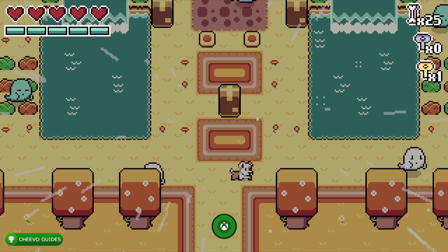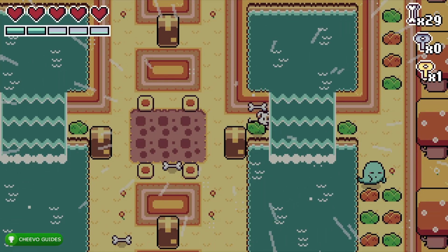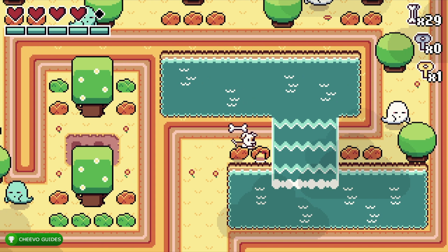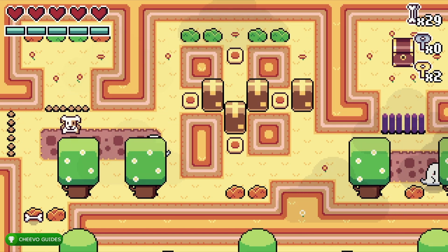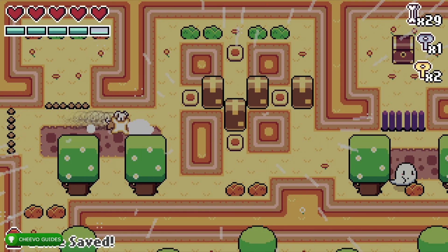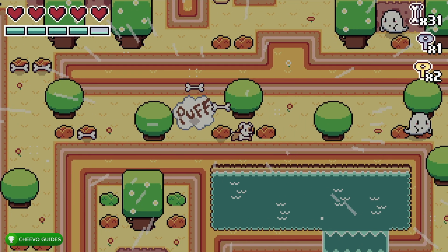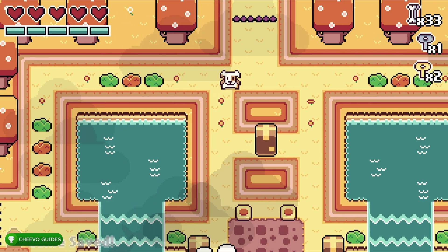Head over to the left of the boss and then go up. In this next room, kill all of the ghosts to open the purple gate at the top. Head through the purple gate. In this room, go to the upper left-hand side — there's a gold key, but you don't need to pick it up. Head through the left gate, skip the enemies, grab the silver key, and head back. Now we have one of the two keys needed to reach the second boss. Head down and to the right — you can kill ghosts if they're in your way, but you don't need to.